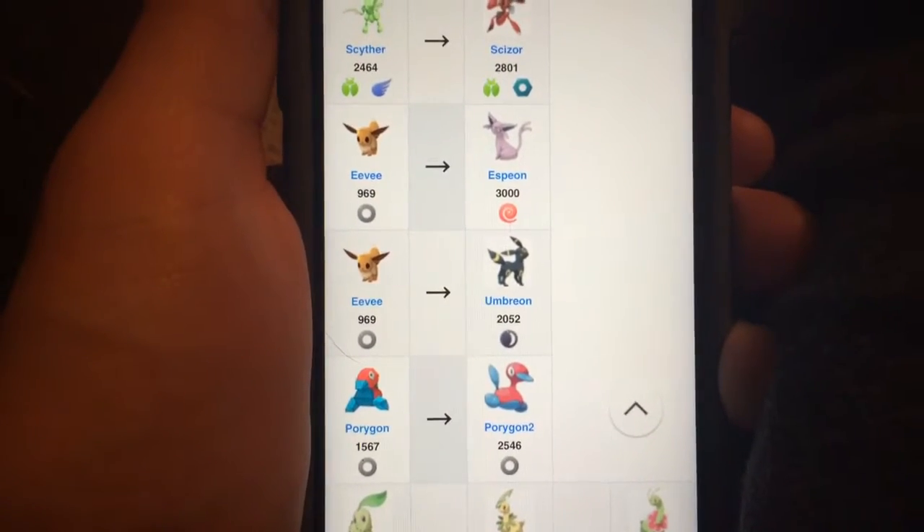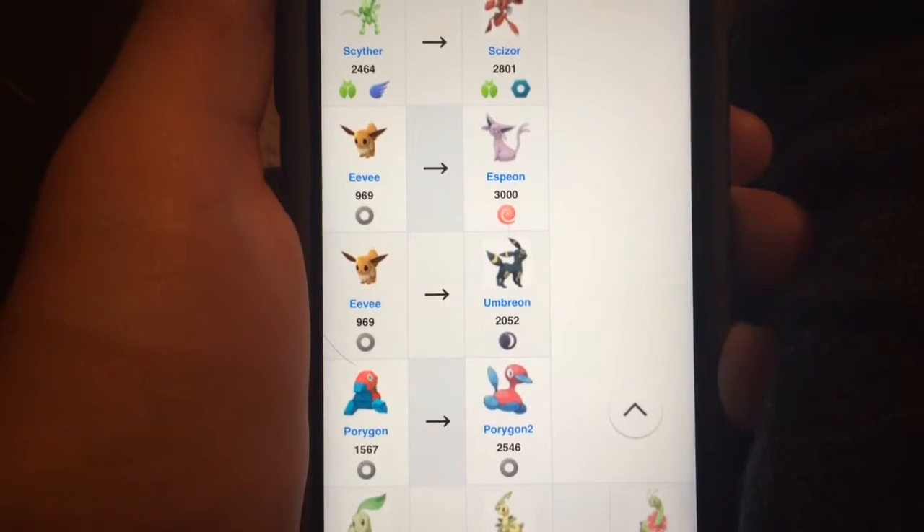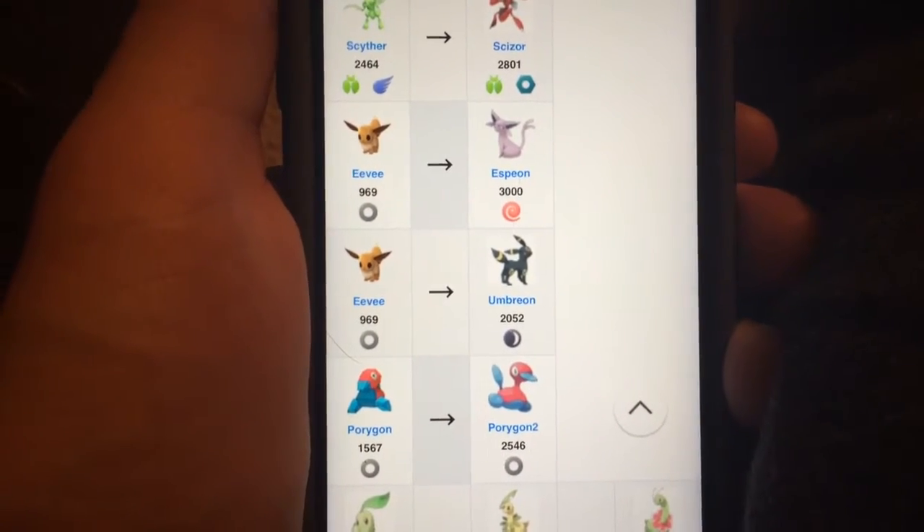You can evolve your Porygon — which is actually really hard to get; you can get it from a 5K egg, I actually got one myself — into the Porygon 2.